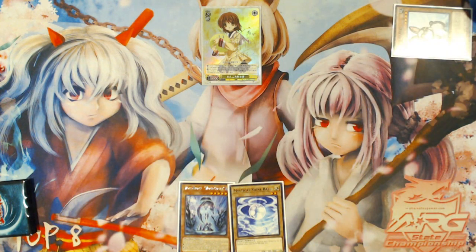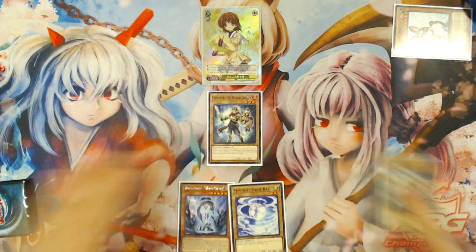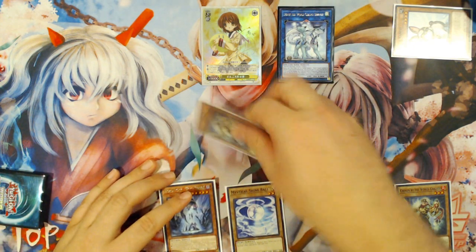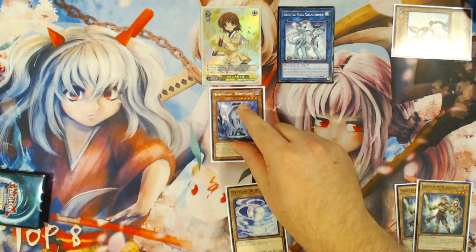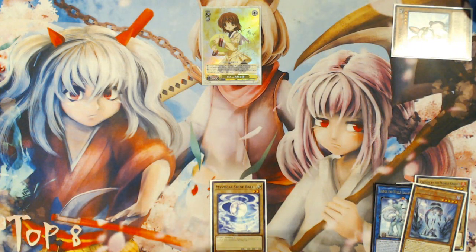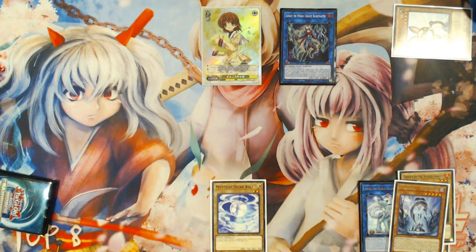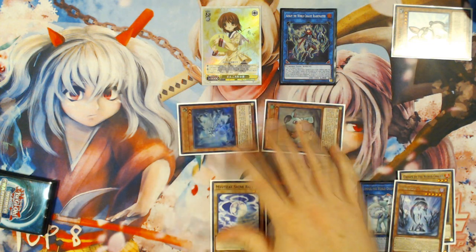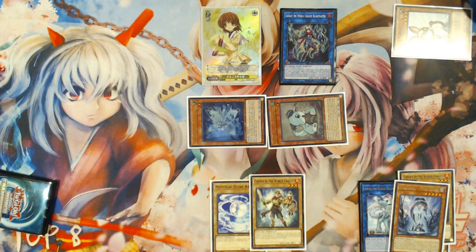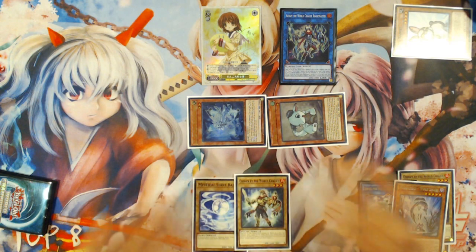Normal Summon Rescue Rabbit and banish it to summon your two Vanillas from the deck — in this case, two Chosens. Link with one of the Chosens into Imduk, and then Imduk is going to gain you the additional Normal Summon over your Chosen for World Legacy World Chalice. Then you link with those two cards into Aurum, the World Chalice Blademaster. World Legacy World Chalice triggers, and you summon World Chalice Guard Dragon and Lee out of your deck yet again. Lee's effect triggers, searching for any World Chalice Vanilla — those are just easier to work with for your combo structuring, because they allow more access into Link 1s like Imduk and Link Spider.